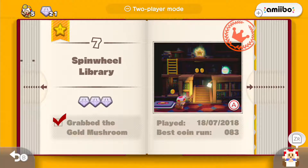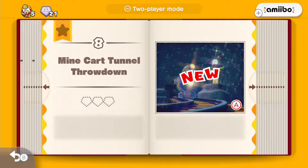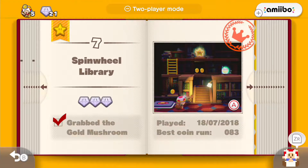Anyways guys, thank you so much for watching this episode. We did the Spinwheel Library, we got all 3 gems, and we did the secret mission. In the next episode, we'll be trying out Minecart Tunnel Throwdown. But until then, thank you so much for watching this video. If you liked it, please leave a like on the video, comment down below, and subscribe to the channel if you haven't already done that. And then I'll see you guys in the next episode — bye bye!